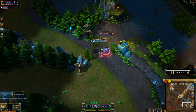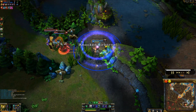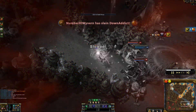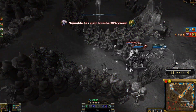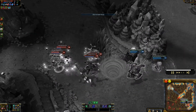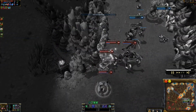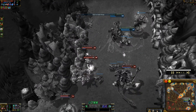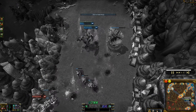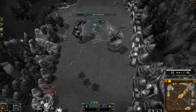Back at bottom lane I see Xin Zhao. Unfortunately Janna has an Oracle's, which shuts down Akali very hard because they can see you through your smoke. My teammates are thankfully able to get away. Cho'Gath apparently interrupts Nautilus' Q, but yeah they were able to escape.